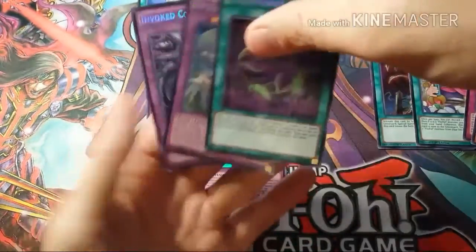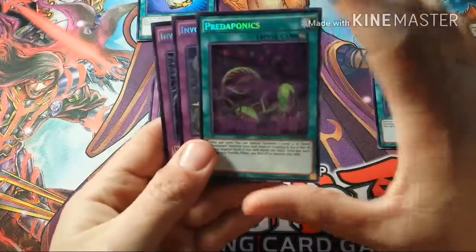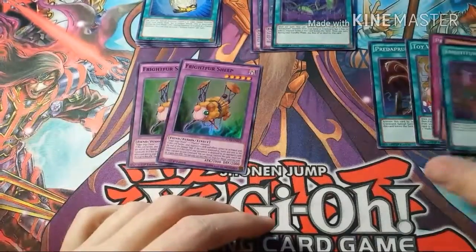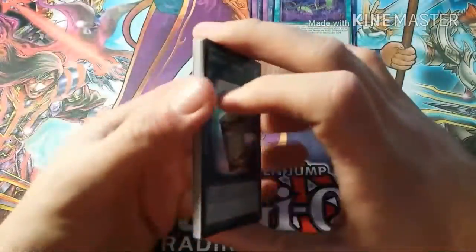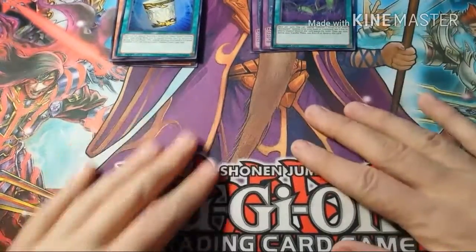Well there's a quick opening for you guys — nice and simple. Two Invoked cards, one Predaponics, one Instant Fusion, and some Frightfurs. Not bad overall. Let me know what you think in the comments section below, check out my previous videos, and give this a thumbs up. I do appreciate you guys.